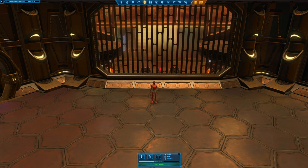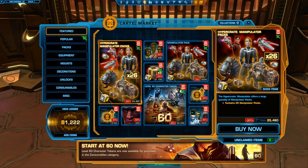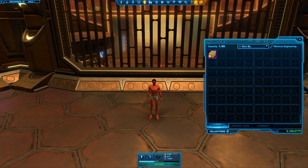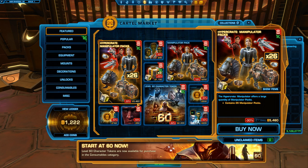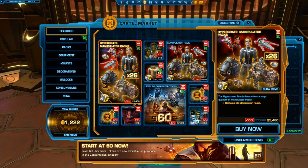It's been a while since I did a pack video - that was with Sword Art Central, wasn't it? That was for the Battlers. And now we have the Manipulators Alliance Packs, which have a weird price. $5,460 - they cut it down to $26,000 and then they also give it a weird pricing.